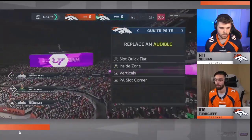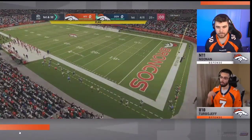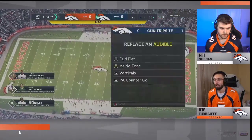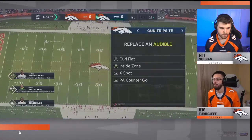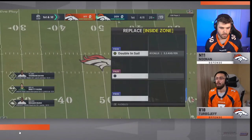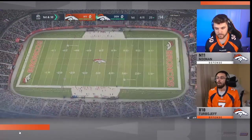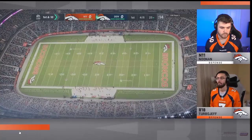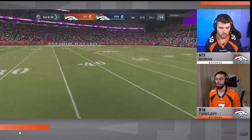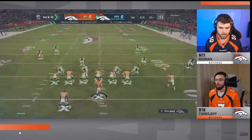Trips Tight End — literally running the same route combinations, these simple check-down reads that I think are phenomenal route combinations. The major difference is that Turbo Jeff is going to be able to read and react, read and hit his routes. To me that's literally the only difference: running basically the same offenses, the major difference is Turbo Jeff made the reads and Noonan didn't. That was the big takeaway for this game.